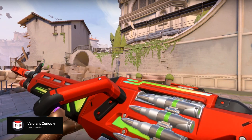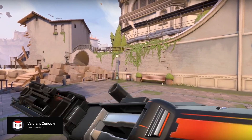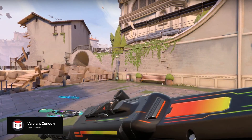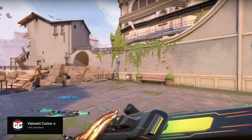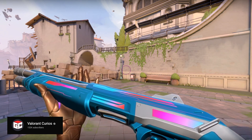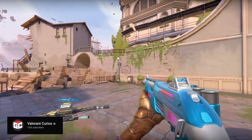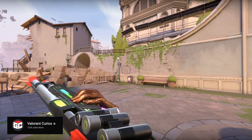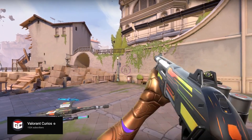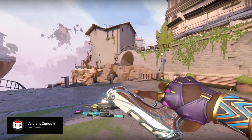This one reminds me of the Crimson skin from Battle Pass 2. Oh yeah, that's the right word — that's nice. I like how the Bucky has more black in it as a base. The black's one of my favorites — it's a good one. These are so classic; they look better in game than even in the menu.